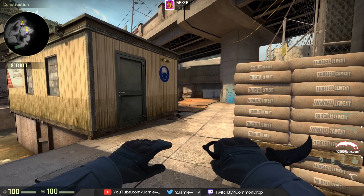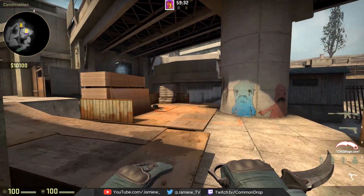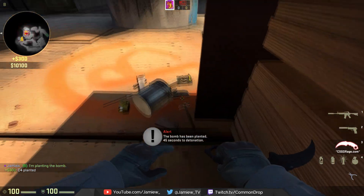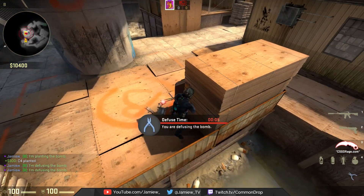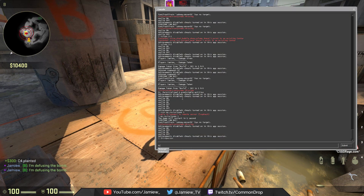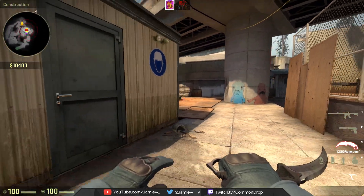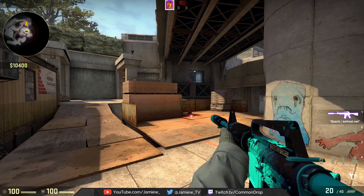With that being said, the first scenario doesn't really involve the wires much — you're not going to care about them because you'll probably see the CT first, or see them looking away on the bomb. But for the second scenario, this is where the wires come into play. Say the bomb is planted here and you can see it from short, and the CT is trying to defuse from cover. In third person, you're going to see those wires and where they go while you're on short. A lot of people are saying you can now tell exactly where the CT is and that he's defusing.